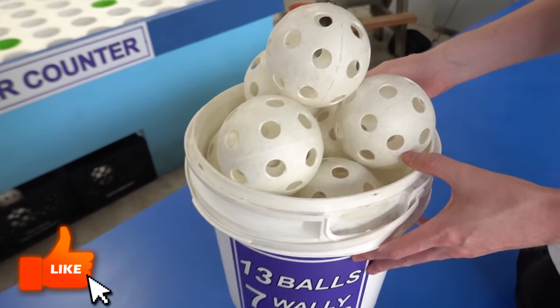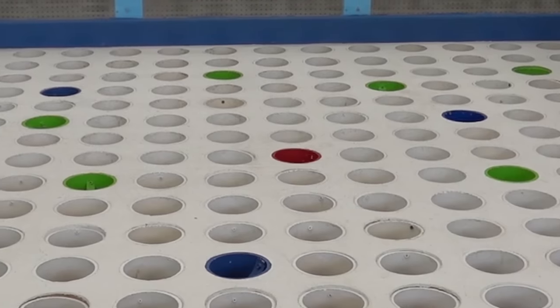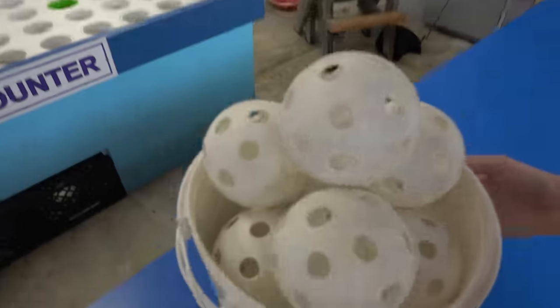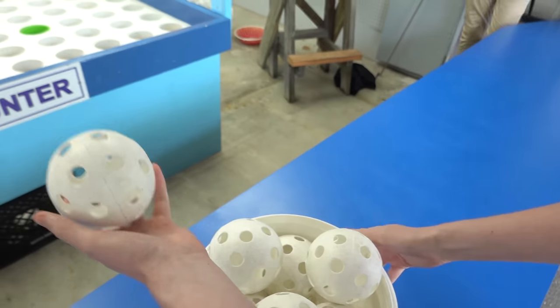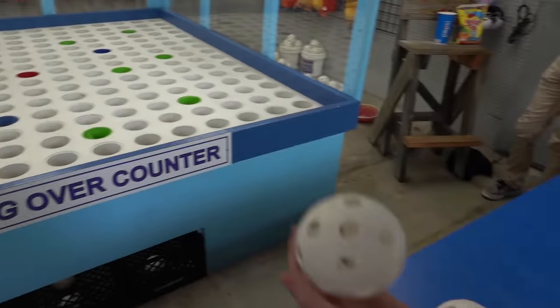The next game over here is Goblet Pitch. This is a classic — basically we have to get the balls into the color holes. The red is the choice, blue is medium, and green is small. We've got a bucket over here with 13 balls, so let's just hope we can make one of them. If we can win a prize, that'd be great. I haven't played this in a long time, so I'm going to try to aim for the red one.